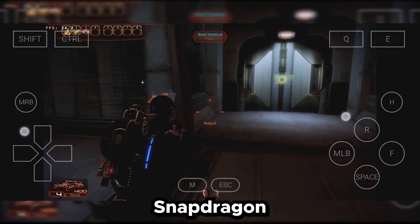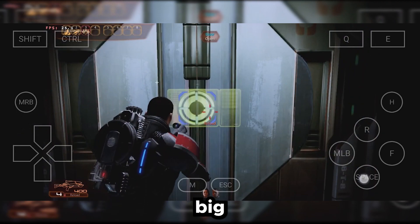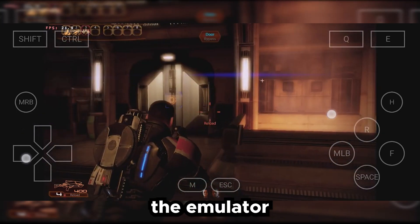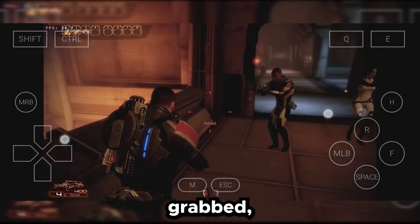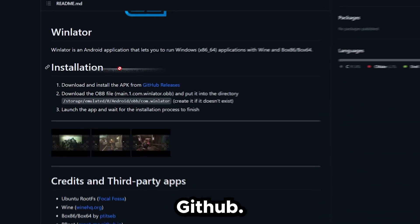Note that these games were tested on a Snapdragon 888 Plus. It's interesting to see something this big pop out of nowhere. There is just the GitHub page for the emulator from where the emulator can be grabbed, along with some other installation instructions.